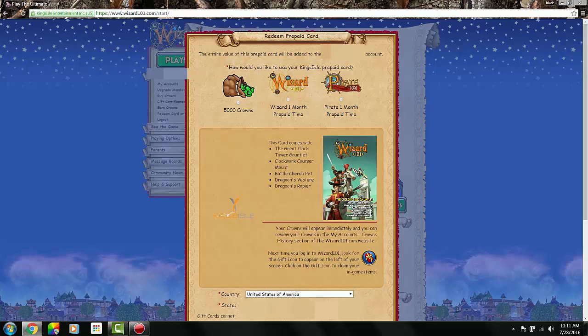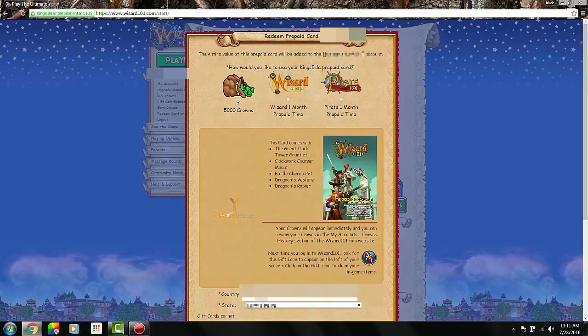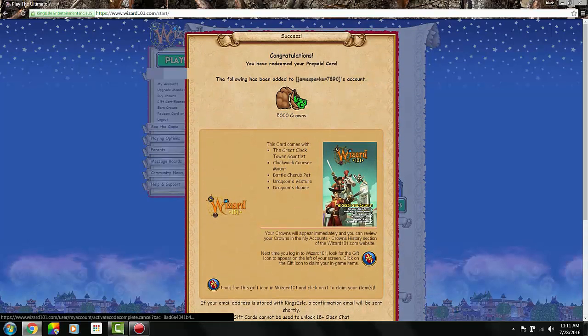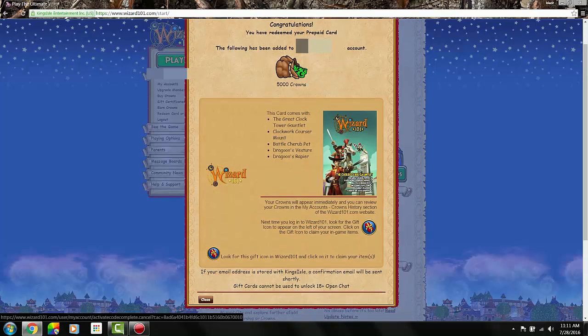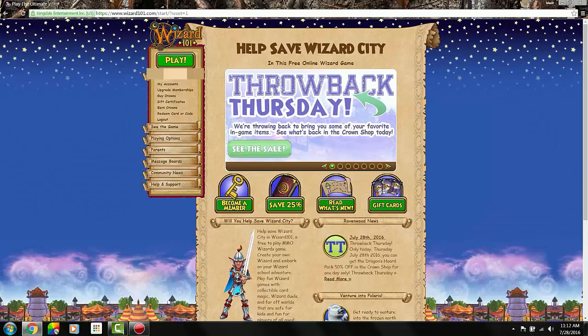Okay, let's do 5,000 crowns. Here's what it comes with — we already went over that. Alright, now let's hit redeem. Okay guys, we just got the Cuckoo Clock Gauntlet! It says congratulations, so they're pretty happy that you got it. I will show you the rest of it in the game.